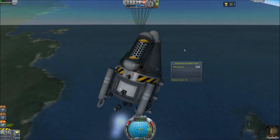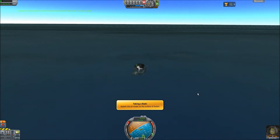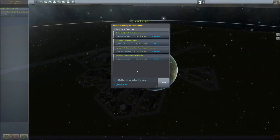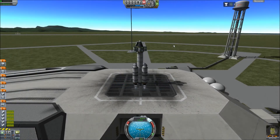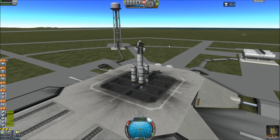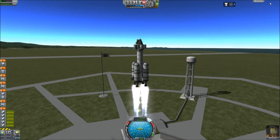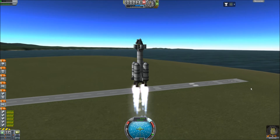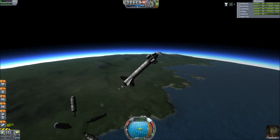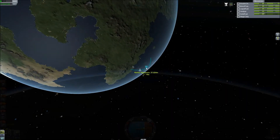We can observe the jiggly goo — taking a bath. Surface sample: 15.2 science, and that gives me 10.5. I think I have a problem here — three, two, one, boom! Look at Bill being all satisfied. We are still increasing speed though, and our apoapsis as well.